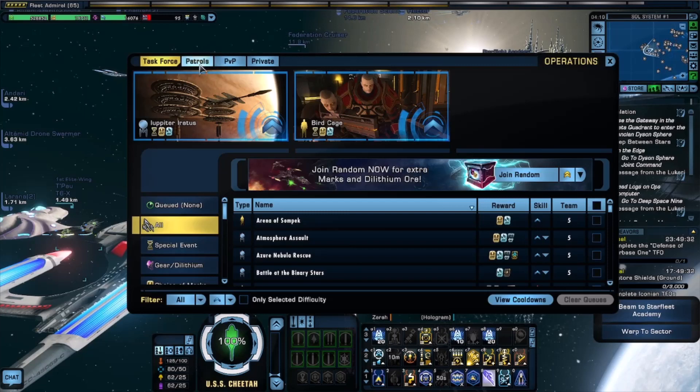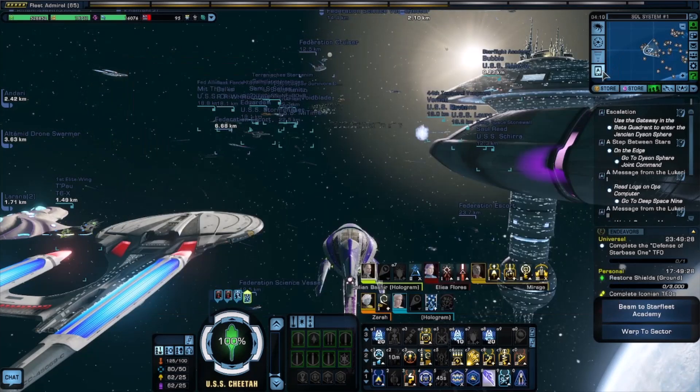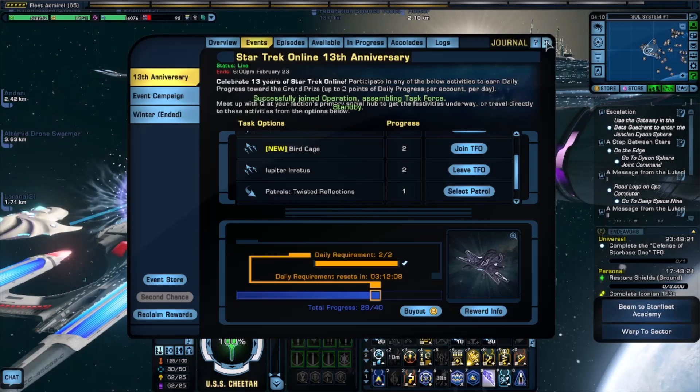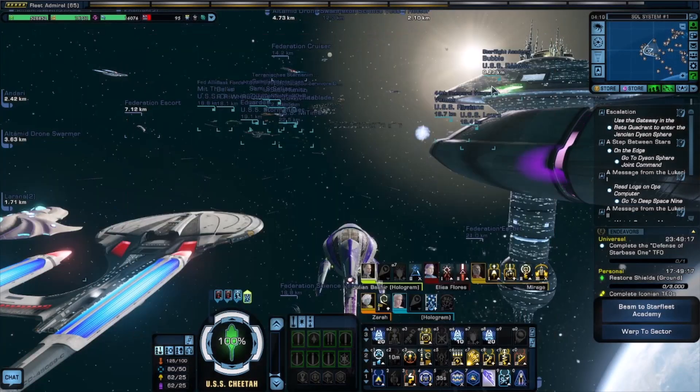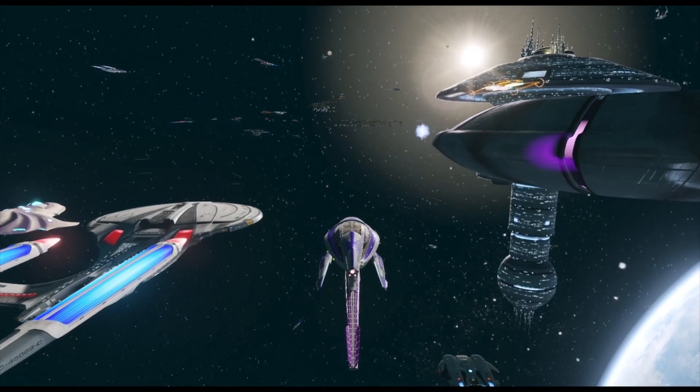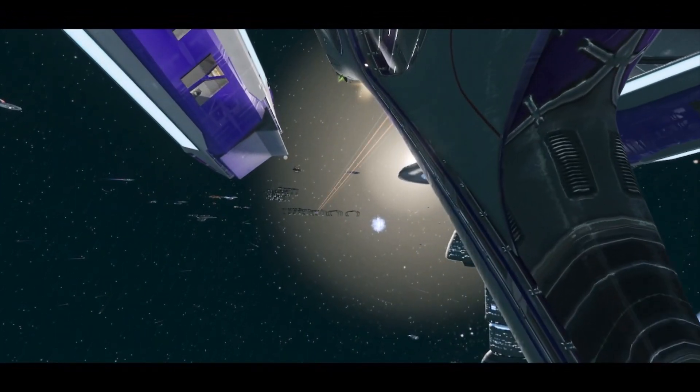I think the best mission to get set up on is the event mission because it will be a lot more quicker. I know you've seen this so many times — like the Jupiter, the Erratus, however you pronounce that, I can't even pronounce it. But anyway, I know you've seen that so many times, but hey, look on the bright side — it's better than seeing the Borg ones over and over again.